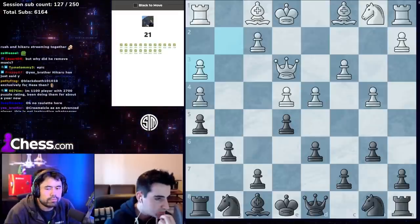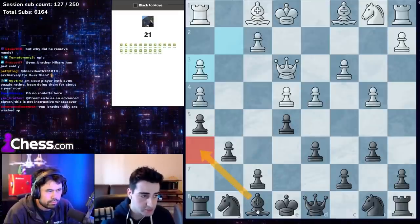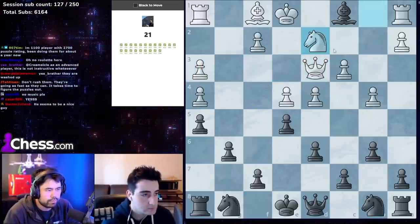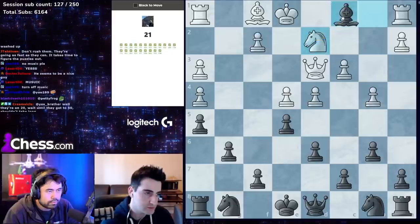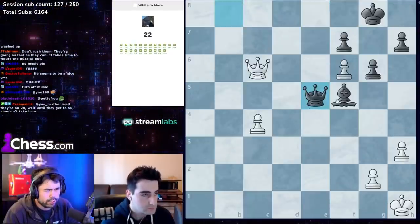Bishop h6 — you hit the queen. If the queen moves you take the bishop on c1 and win a full piece. It goes on after two more moves: just take the knight and you're up a full piece, because otherwise the bishop might get trapped.